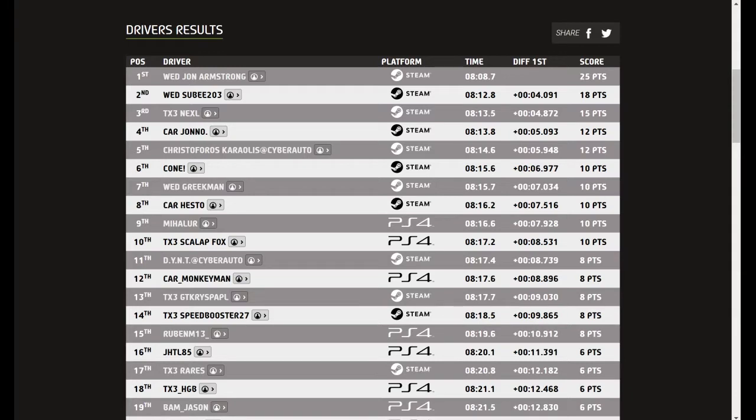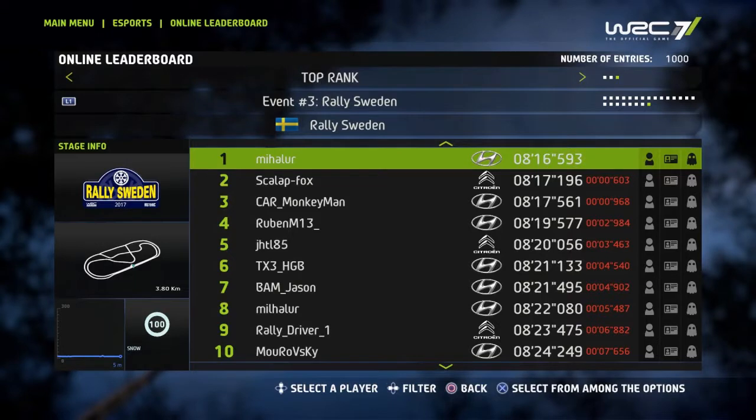Three different winners in three events — it's looking like a cracking season. The competition really does continue to step up, resulting in some proven fast drivers not even making the top 10 such as Speedbooster, Dranka Rears and Komatsu. On PS4, Mahala got the fastest time sneaking ahead of Skellop Fox and myself Monkeyman.